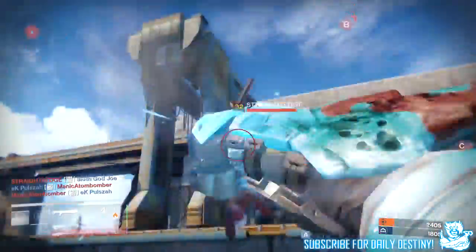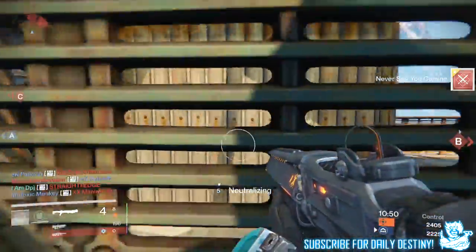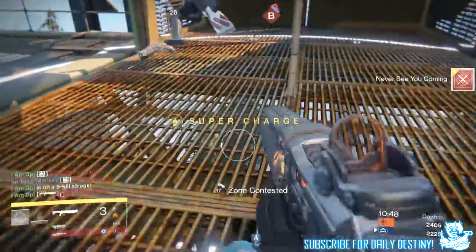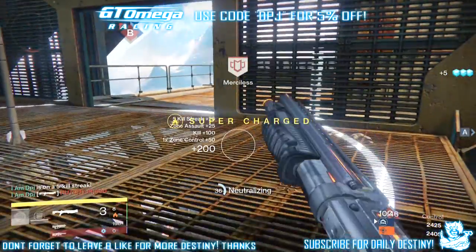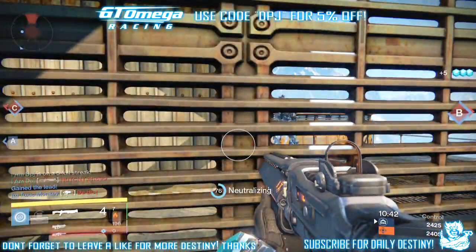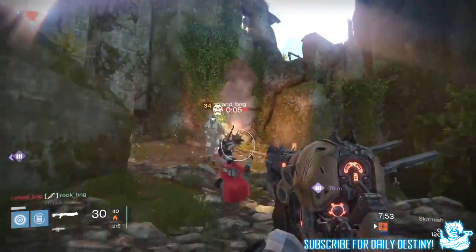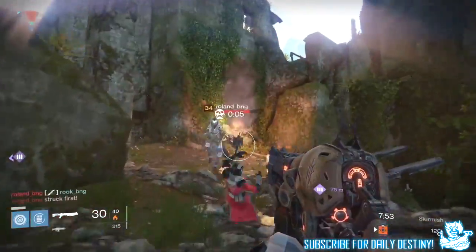From the latest Bungie trailer for the House of Wolves — which I'll link in the video description if you missed it — we get a few seconds of this weapon being used in what seems to be PvP against another guardian. It's extremely interesting. On screen now I'll show you guys this footage and you can see it being fired, and yes, like the shrapnel launcher it seems to be firing in bursts.